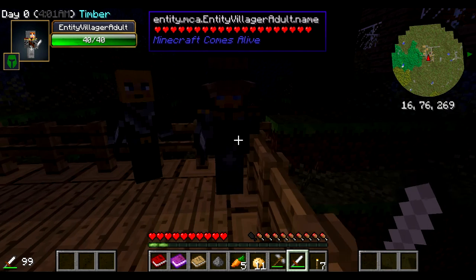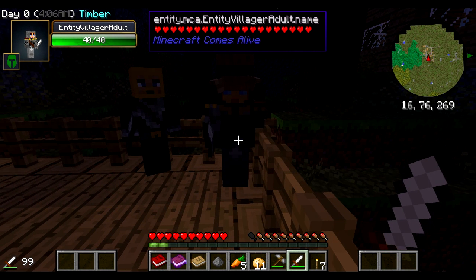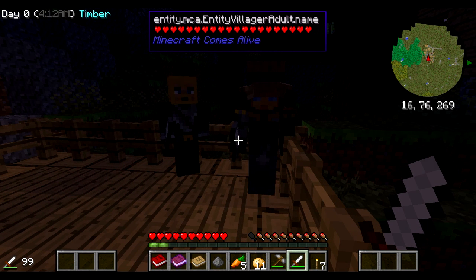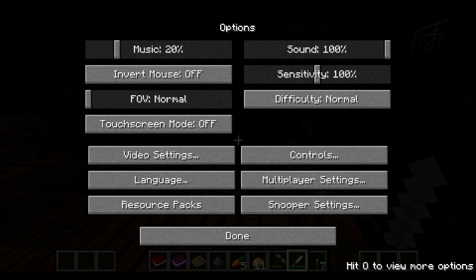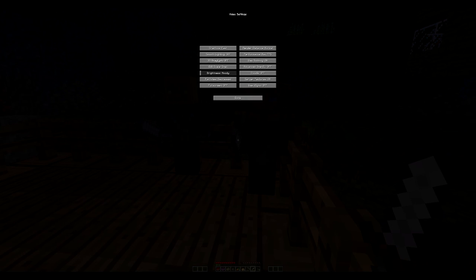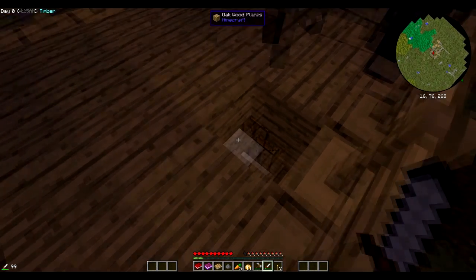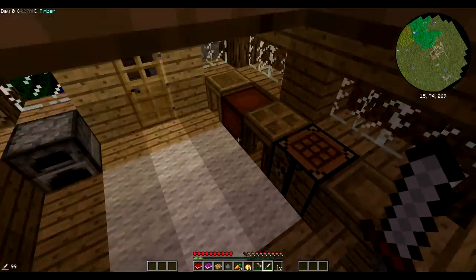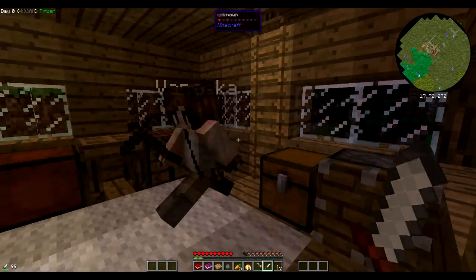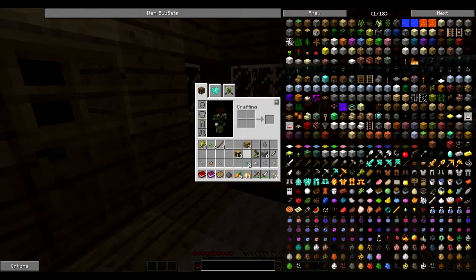I guess this means zombies and stuff don't spawn normally. They have particles coming off of them. Let's build an iron something. I have an iron dagger — that's the best I can do. I'm talking about like a longsword. Well, this is what I had from the box. What is the purpose of this one piston? I got a flint sword blade — let's make some stuff.